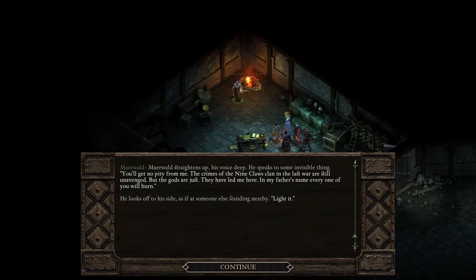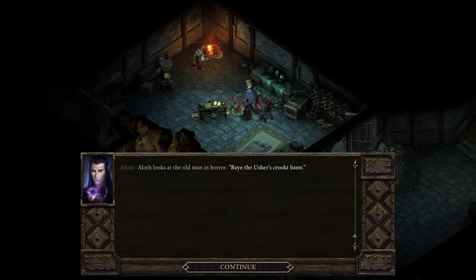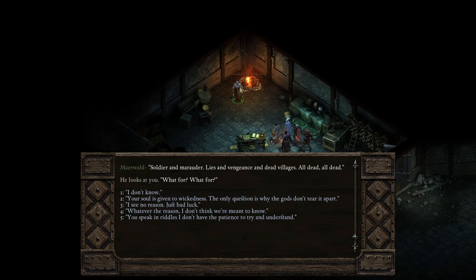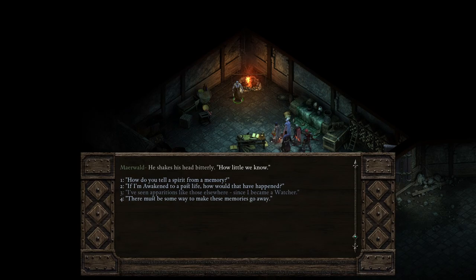'You'll get no pity from me. The crimes of the Nine Claws clan in the last war are still unavenged. But the gods are just — they have led me here. In my father's name, every one of you will burn. Light it.' Merwald's shoulders slump; he walks back and forth, agitated, muttering — 'Soldier and marauder. Lies and vengeance. And dead villages. All dead. All dead. What for? What for?' Whatever the reason, I don't think we are meant to know. How little we know.